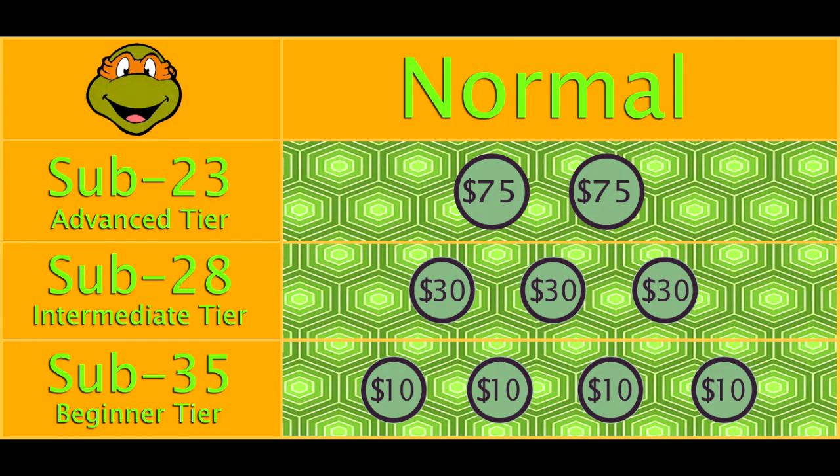Higher difficulties award higher bounties. Because easy and normal difficulties are not too different from each other, the lower tier amounts are the same as before. However, at sub 28, 3 runners can claim a $30 spot, and at sub 23, 2 runners can claim a $75 spot.